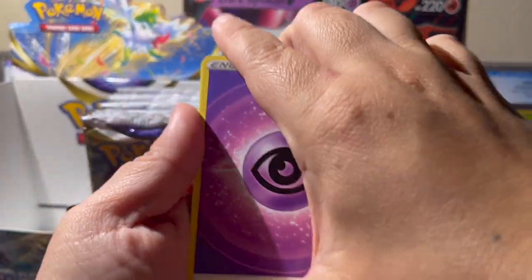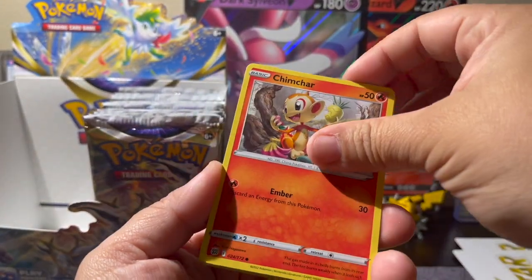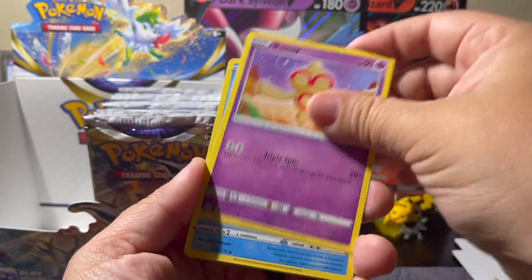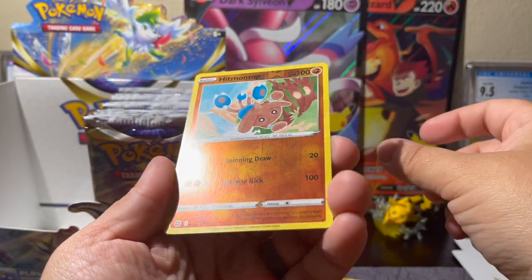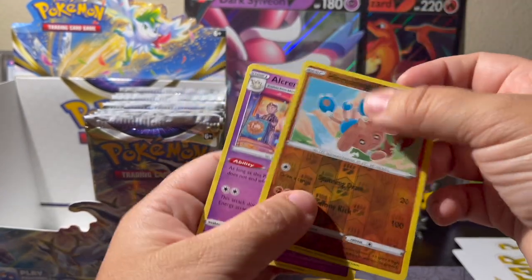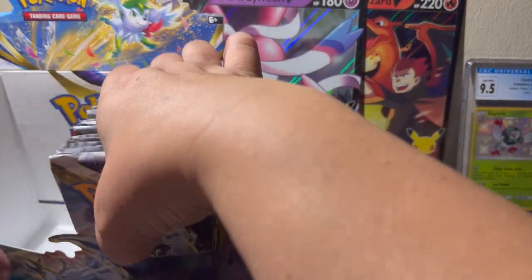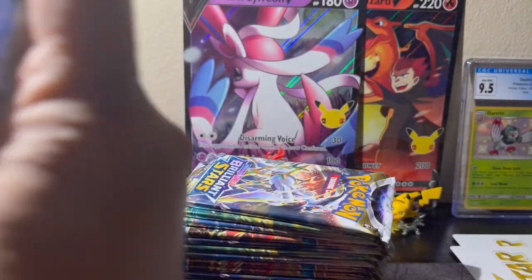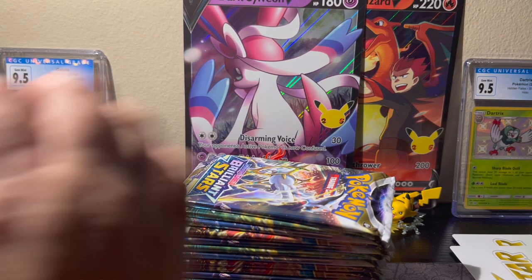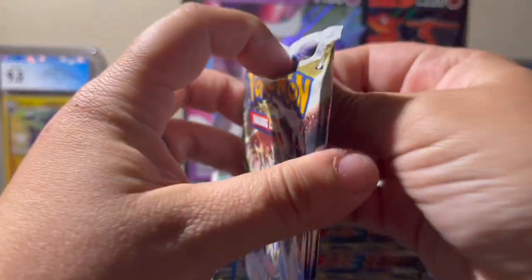Last pack on the left side — and the left side has been great to us, I can't complain. Psychic, Floatzel, Choice Belt, Vibrava, Chimchar, Minccino, Baltoy, Snorunt, Nosepass, Hitmontop reverse, and an Alcremie non-hollow rare. That left side was really really good. Moving on to the right — I have high expectations!